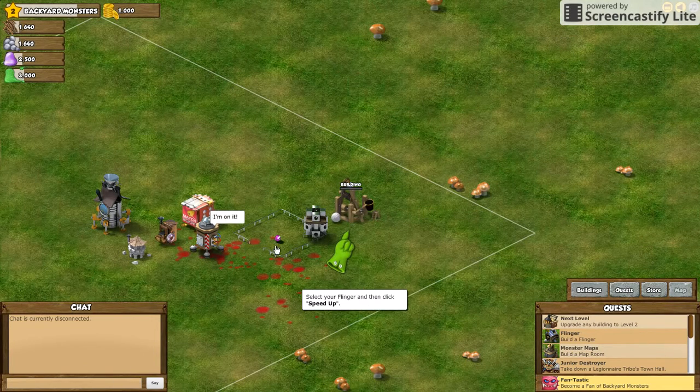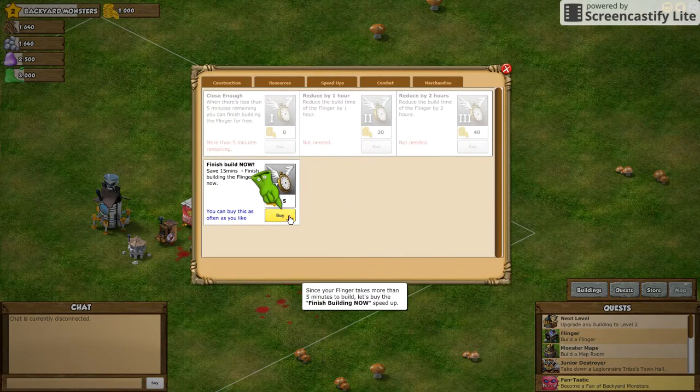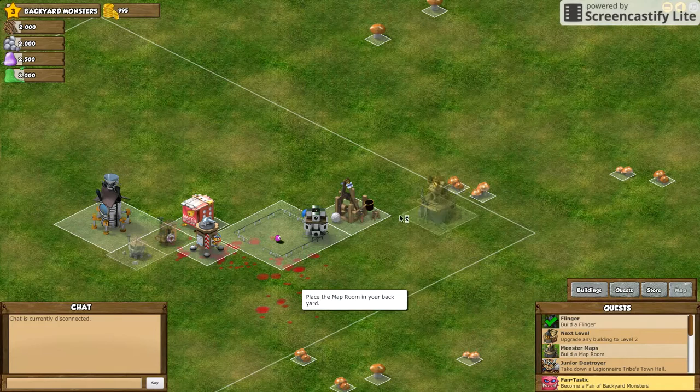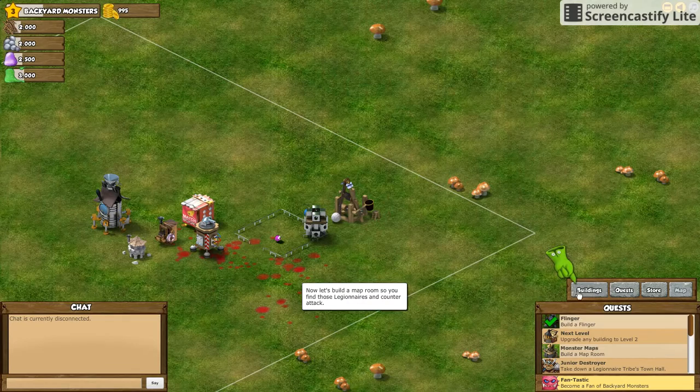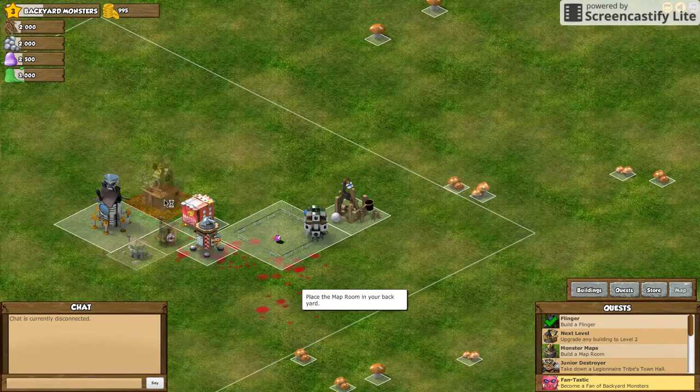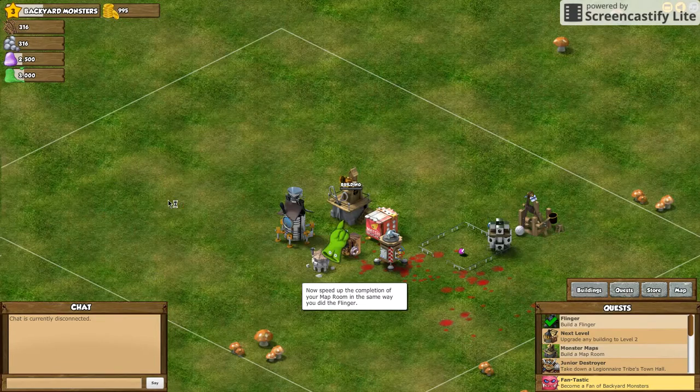I don't really like that building technique. Slide your — select your finger and then tap click to speed it up. Okay. Five. Buildings. Knack room. Build. Flinger. Alright, I apologize for that. Bob is lying out the door. Map room — gonna build the map room right here. Yep. Two work pieces. Now speed up the completion of your map room the same way you did the flinger.